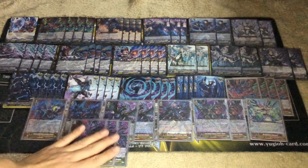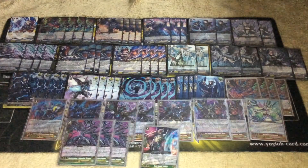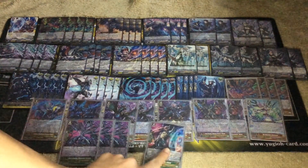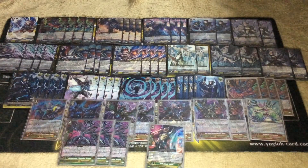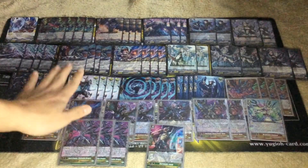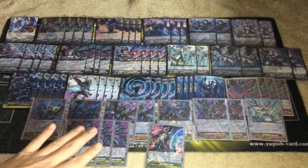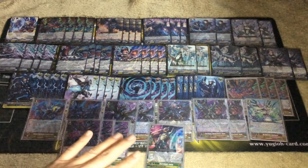Moving on to G-Guardian, we play 3 Plotmaker. Plotmaker is good — it fills up your drop zone with grade 1s fast, so the Ritual condition is met easily. A 25k shield is really easy to achieve. Then we play 1 of the Fighter's Collection G-Guardian. I play 1 because early game if you have Swordbreaker in your hand and call it out, you can use this G-Guardian to move Swordbreaker — or any grade 1 you want — to the guardian circle to help fill up your Ritual condition. And that's basically the full decklist.